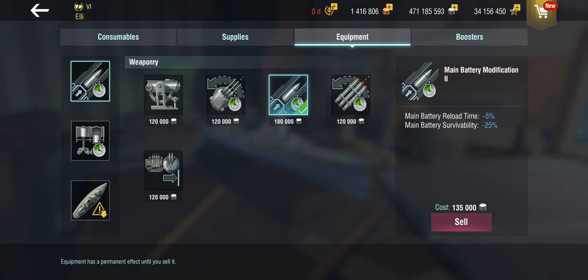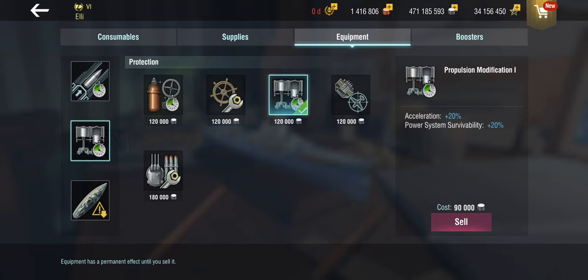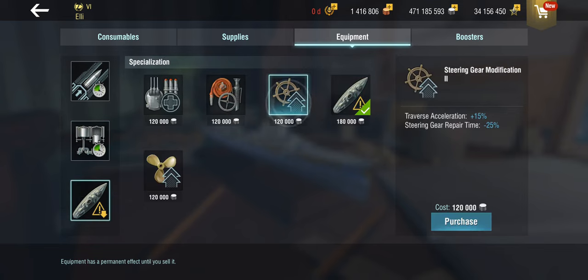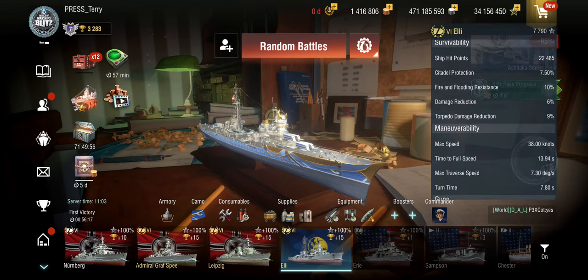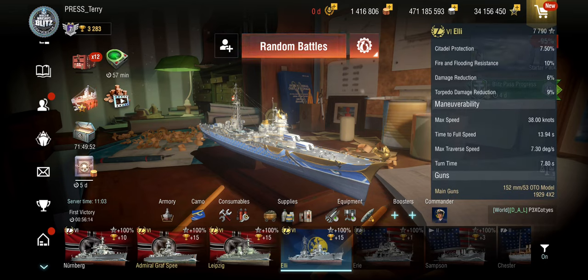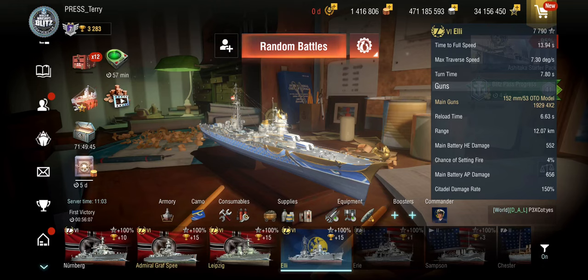Equipment — you don't really have an awful lot of choices here. You can go with the main battery mod 1; I personally go for the reload — the same build that I have on my Nürnberg. The second slot is propulsion, to nobody's great surprise. Third slot, on the Nürnberg I do sail with the steering, but I am building this one for concealment, just because tier 6 isn't what it used to be. Tier 6 has gotten harder — I might have to build my Nürnberg for concealment as well.